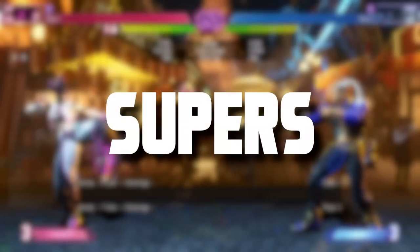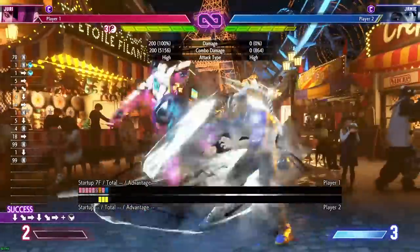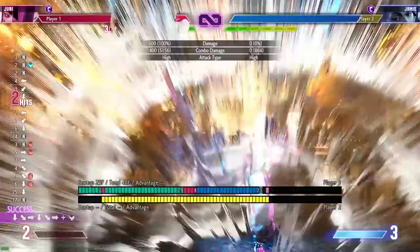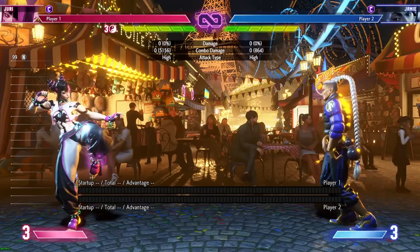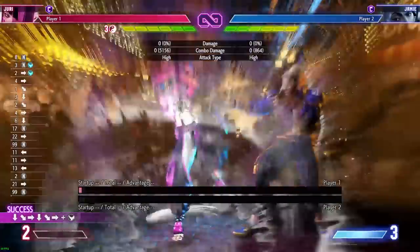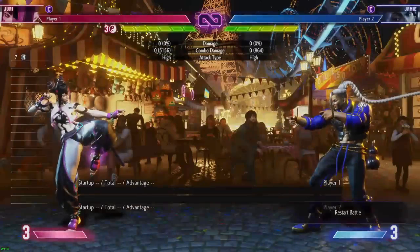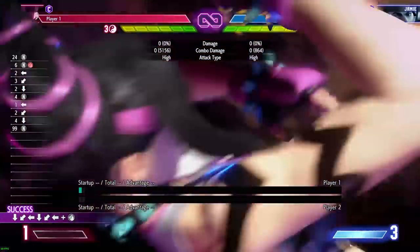Juri's level one super is a projectile super that works well with juggles like heavy store. It pushes the opponent full screen, giving you a free store if needed. It takes away half a bar of their Drive Gauge. A useful tip: if you have a store and hold any kick button while the super is active, it consumes the store but deals extra damage. So if you have stored up and do level one, you can optionally burn the store for bonus damage.